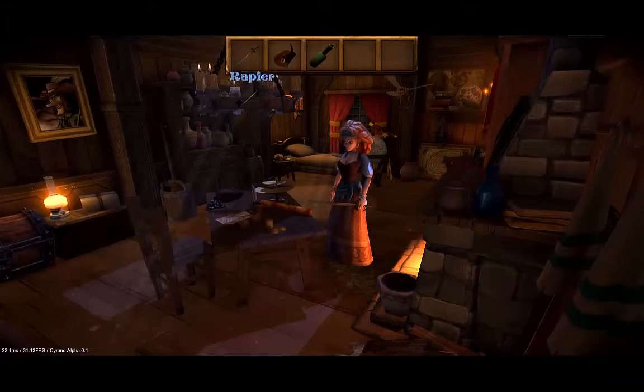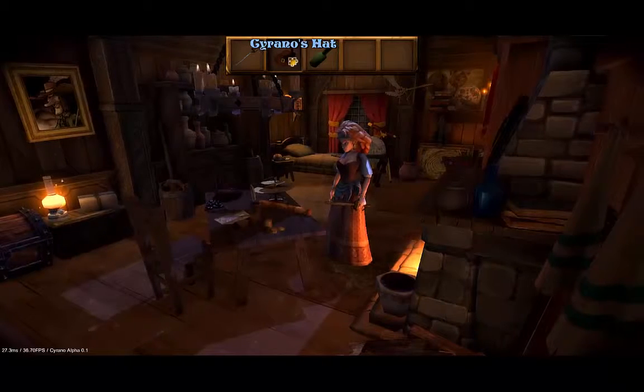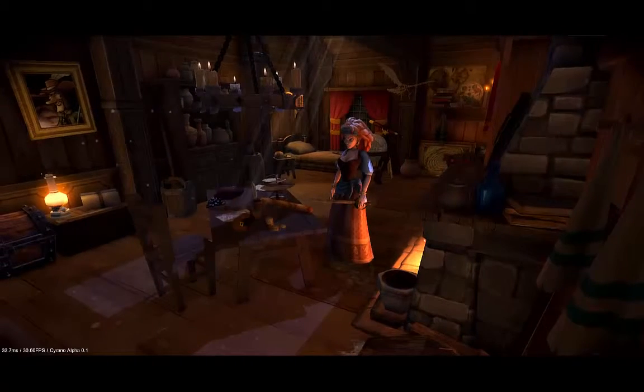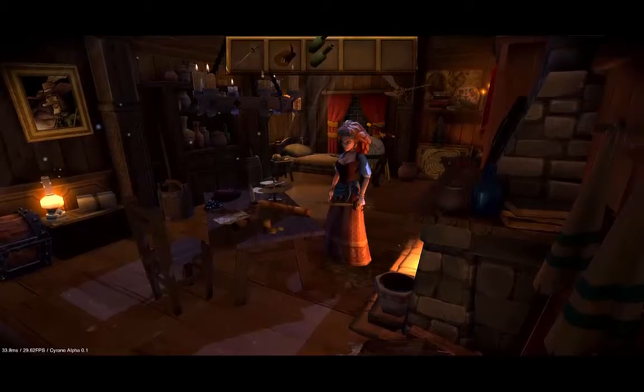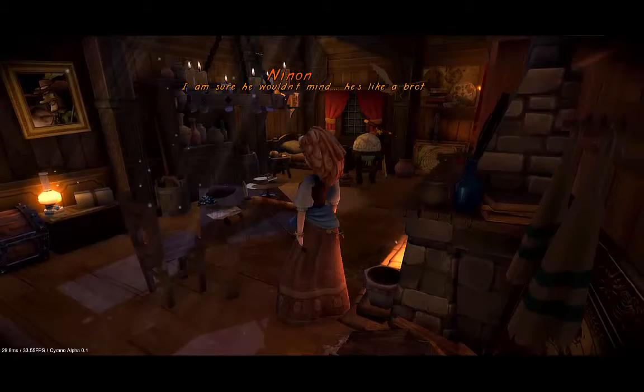Now you can see the inventory bar, and we have a sword that you can use on other items, the hat, and the empty bottle. And now we take the gold.